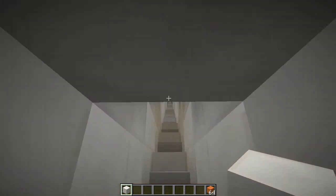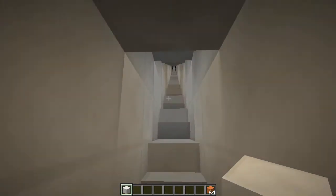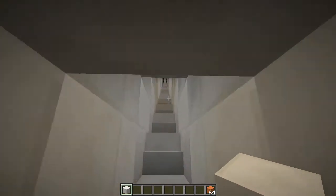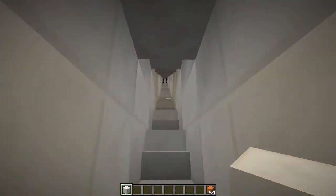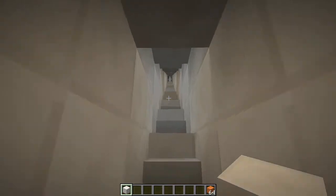Alright, back again with Chartreuse. This is our non-Euclidean series, and I'm showing you how I did the staircase. Now what this is, is an infinite staircase. A good spot to use this in a map would be when you don't want the player to go somewhere quite yet, but this is the way you want them to go.